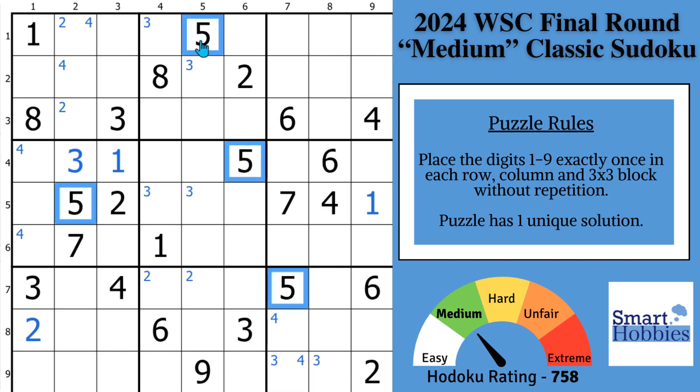Now with the 5s. With these two 5s and this 5, you can solve for 5 in block 8. Then with this 5, you can solve for 5 in block 7. With these 2 5s, we're going to make some more progress — solve that 5. These 2 5s let you solve for 5 in block 3. And with these 2 5s and this 5, you solve all the 5s now by finishing up in block 6. Awesome!